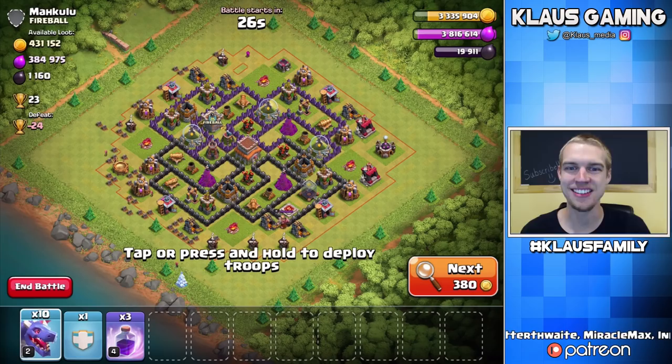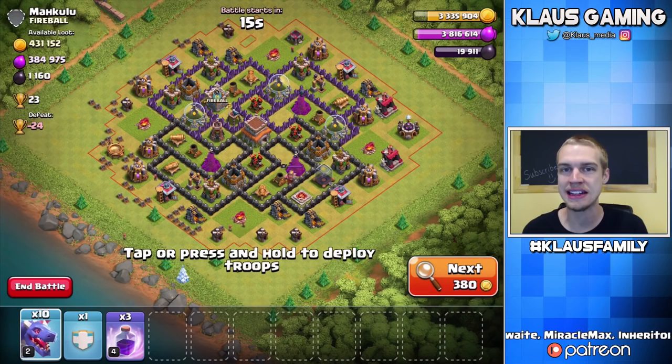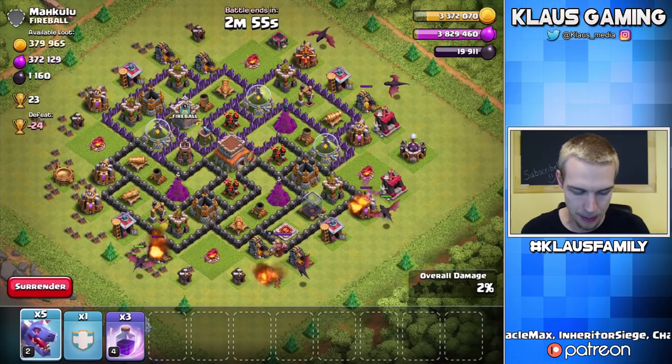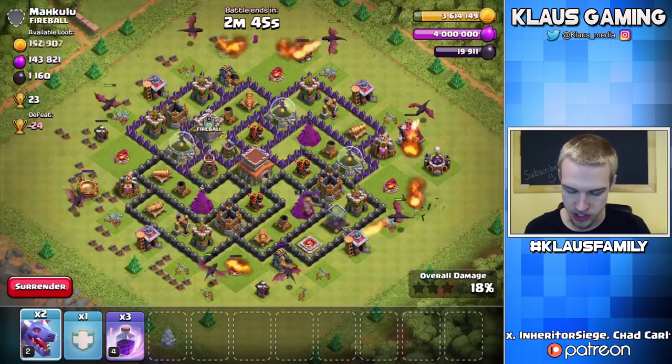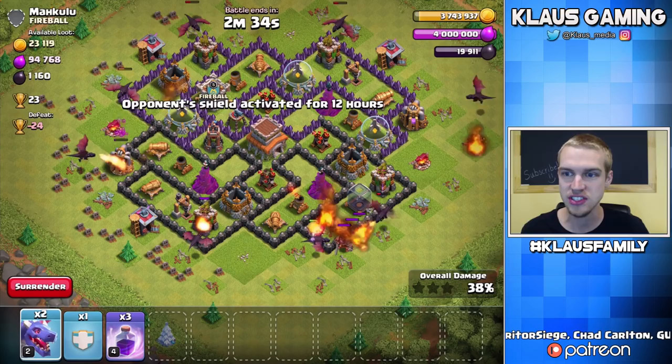This is a dead Town Hall 8, or at least an uncollected one — lots and lots of Gold in the mines, lots of Elixir in the collectors. We're going to use our Dragons in more of a spam style attack so we can just get the loot on the outside and get out. We only need about 90 Dark Elixir before we max our storage, so let's prioritize Gold. I'm going to basically just put down my Dragons on the outside collectors and mines — we need to make sure we target at least one of those drills to get to 20,000 Dark.